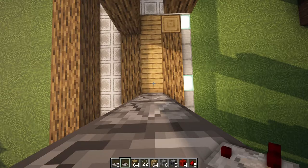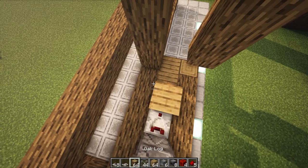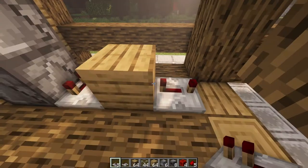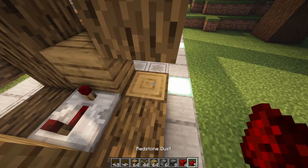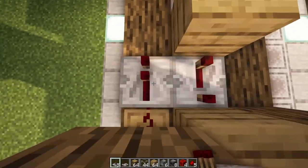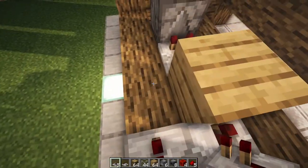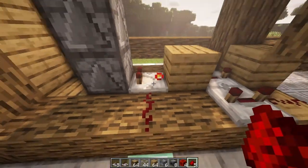Then you're going to want to grab your comparator, face it this way, grab a block, then place a repeater on the opposite side facing this way, and set that to three ticks. Then place another block here and put a redstone dust onto the log. Place a repeater on the opposite side going this way instead, and set that one to three ticks as well. Then place a redstone here and turn this comparator on.